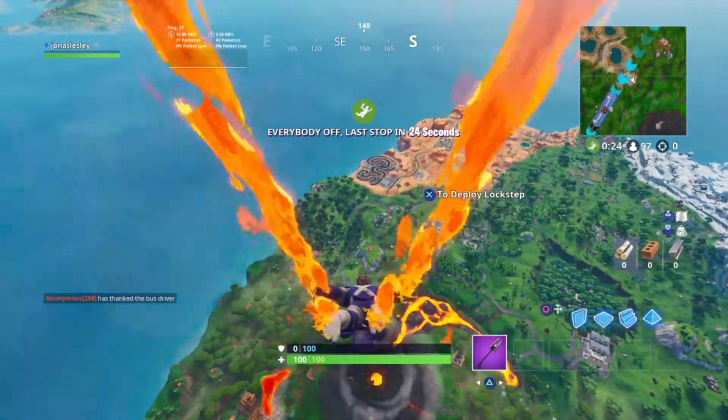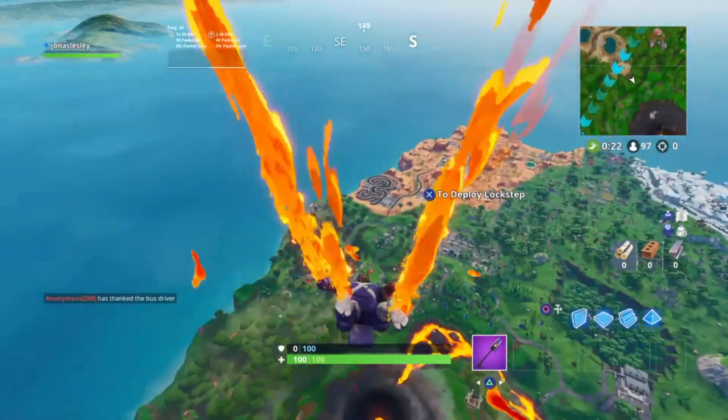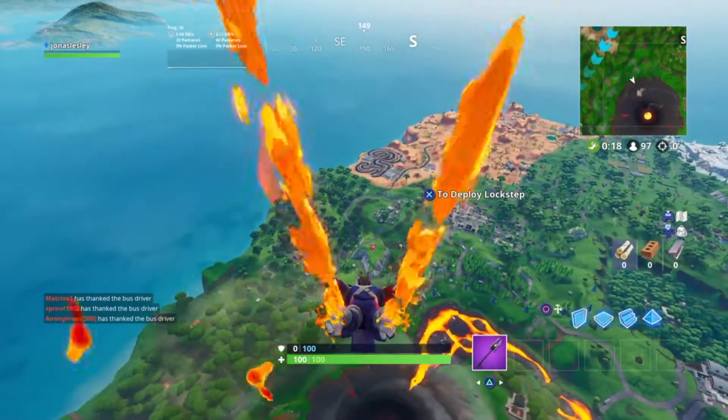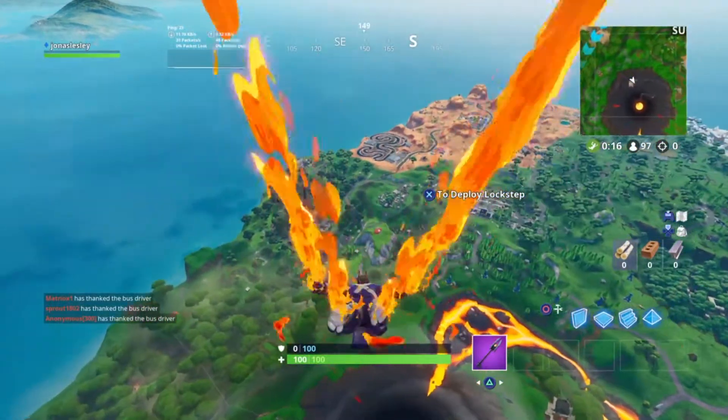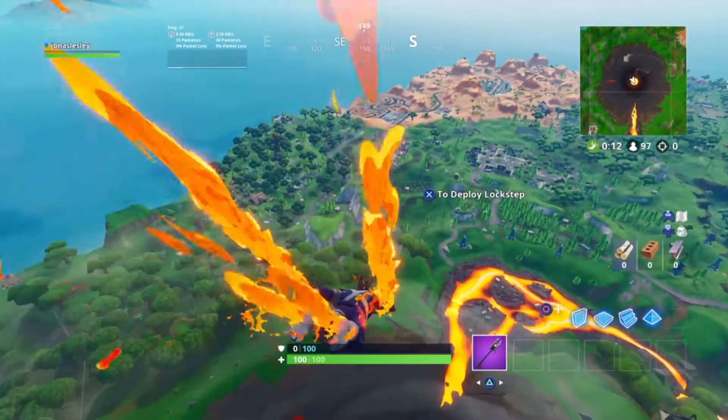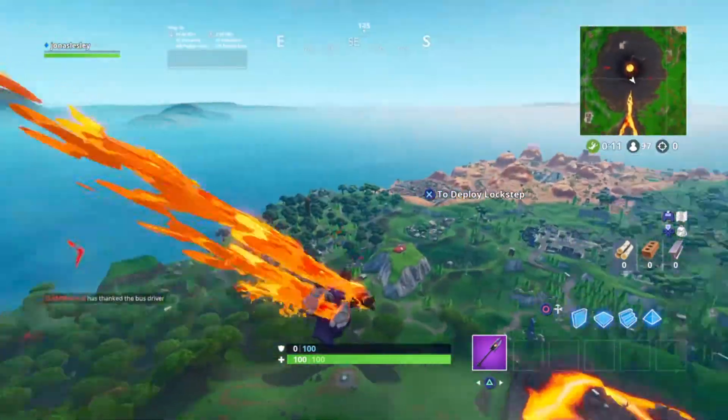What's up guys, this is Hudson Gaming. Today I'm going to show you how to do this week 5 challenge: using a zipline, a volcano event, and a vehicle in the same match. I'm heading next to Lonely Lodge on the hill where I'm heading right now.